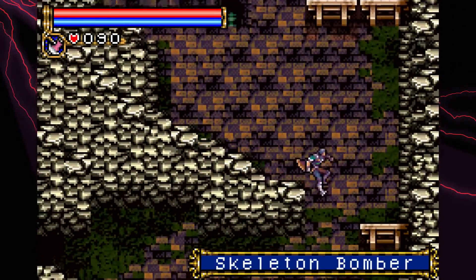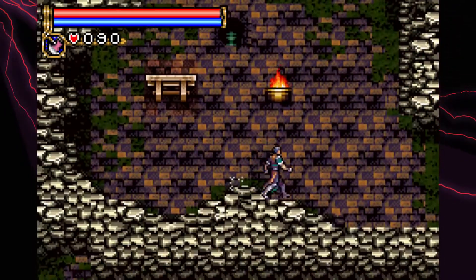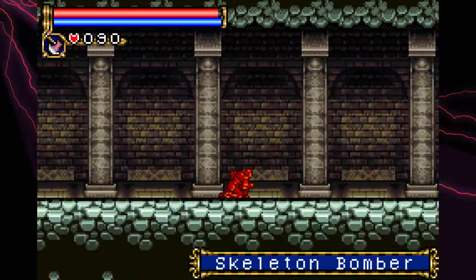Not on these weak enemies though, because they don't need it. What we need to do is get back to where we were now that we picked up that health up, and we can continue on our journey through this iteration of Castlevania.